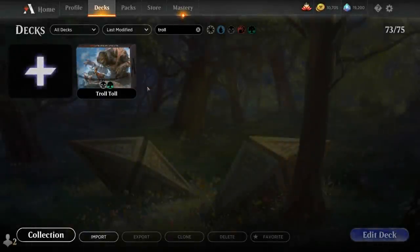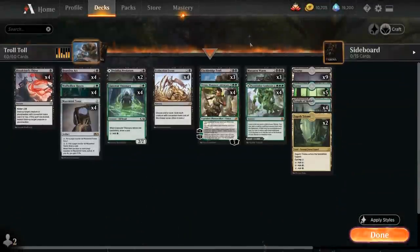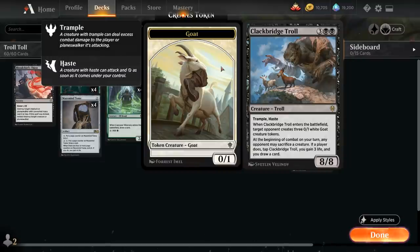Hello and welcome to another Magic Arena Games video. Today we're taking a look at another standard deck, and as voted on by my supporters on Patreon, we're taking a look at a Black-Green Clackbridge Troll combo deck featuring the 5-mana 8/8 from Throne of Eldraine.